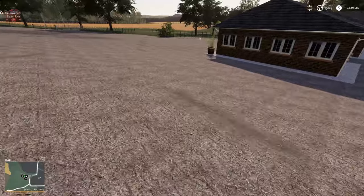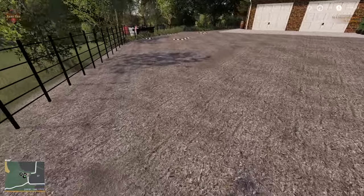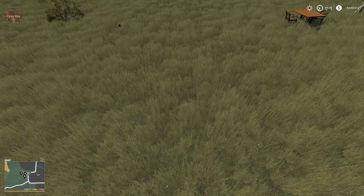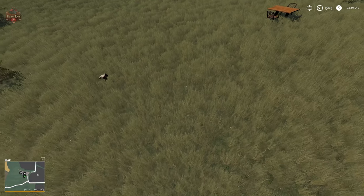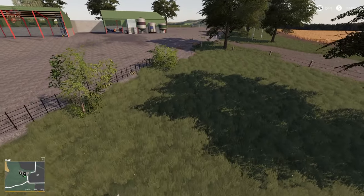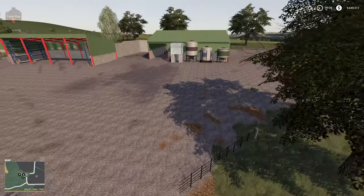Down here we have the chicken area. We have the buy point for 100 chickens, the egg spawn point, and the food trough buried in the grass. Something I will not miss from FS17 — right here is where the chickens spawned their eggs, and it was near impossible to find those little eggs in the grass. There might be a missing gate here — the fence isn't closed off there.